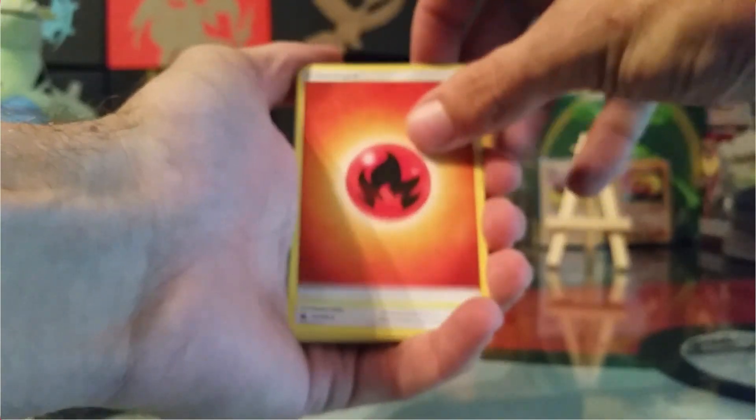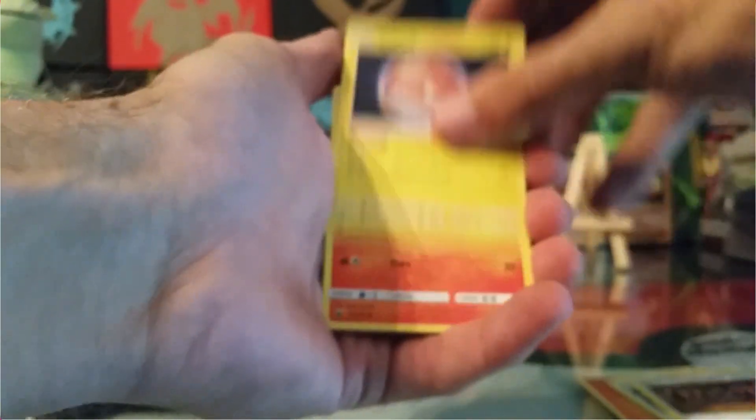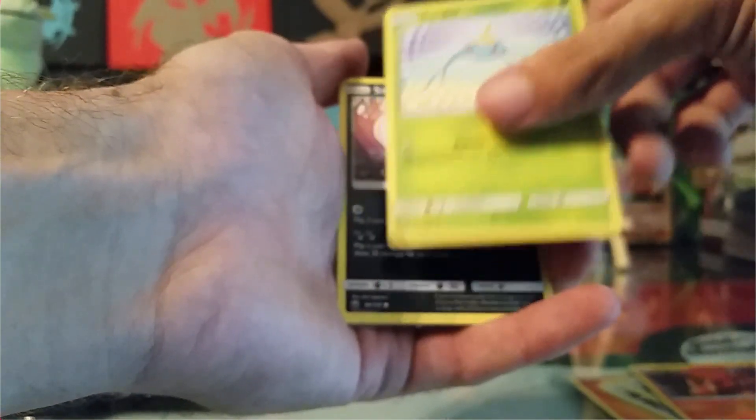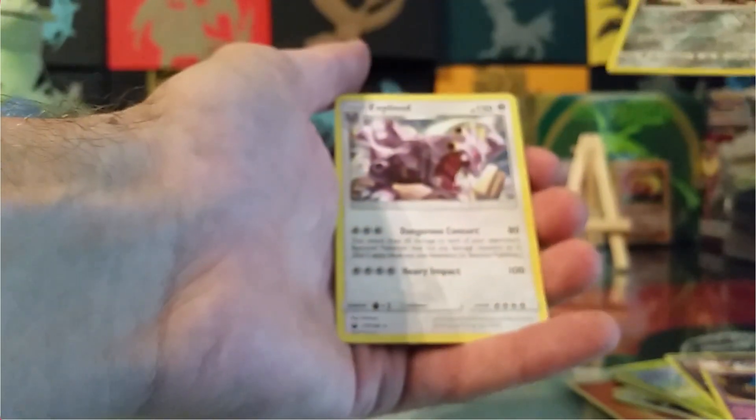So we have Fire Energy, Loudred, Energy Recycle System, Shrine of Punishment, Voltorb, Slugma, Skitty, Surskit, Sneasel, Shuppet, Reverse Heat Ram, and a non-holo Exploud. That's one point. 35 points left to catch up to the captain.